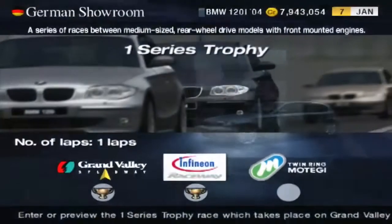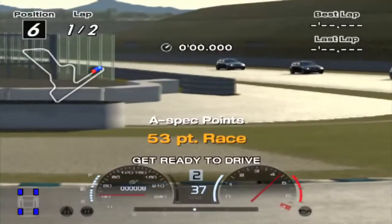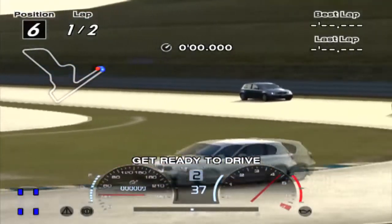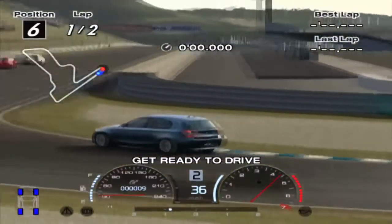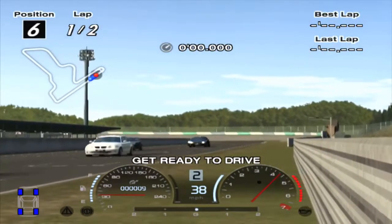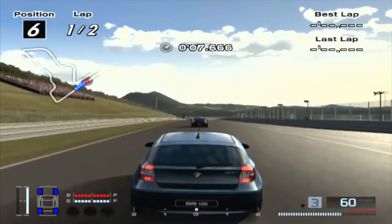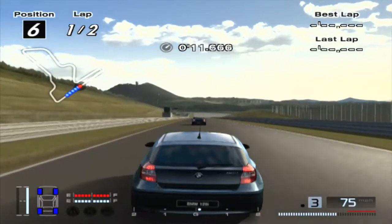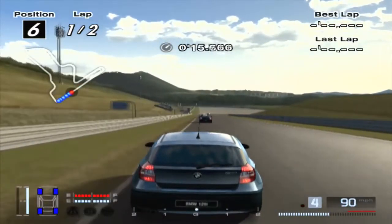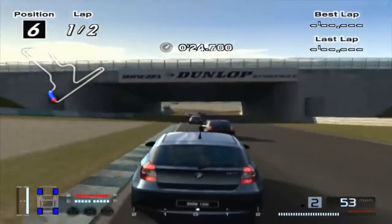On kind of an iffy track - Twin Ring Motegi East, short course. Okay, won't be very long; all these are pretty short races. 53 points, so there must be four 'i's this time - a lot of 'i's. I couldn't tell you the difference by looking at them. I'm pretty confident that's not going to be necessary. Of course, when I get overconfident that's when I mess up the worst.